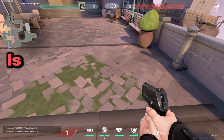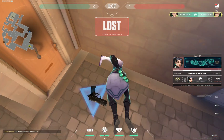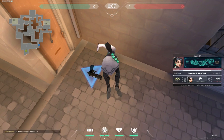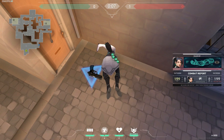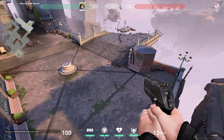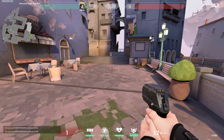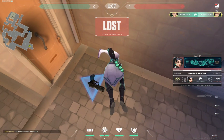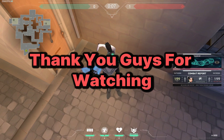A custom game in Valorant is a game created by the player rather than being pre-made by the developers. Custom games can be played with bots or with players, and there are many different options including different game modes, maps, and settings. Just follow the steps above to create a Valorant custom game, and try the trick we showed you of using Sage as your agent to revive yourself. Thank you guys for watching — please don't forget to like and subscribe if this process helped you, and I'll see you in the next one.